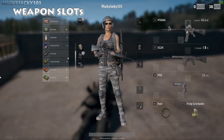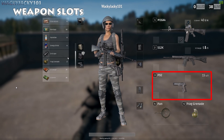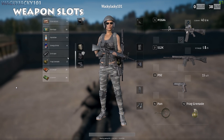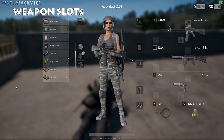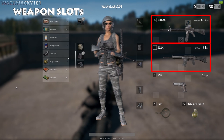For starters you have 5 weapon slots. Weapon slot 1 and 2 are for large weapons. Weapon 3 is a pistol and 4 plus 5 are melee and grenade slots.